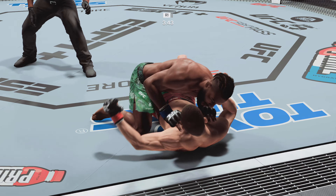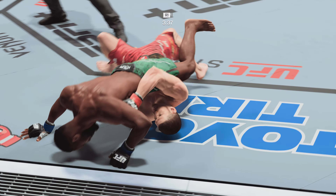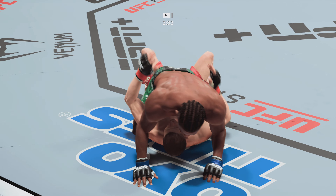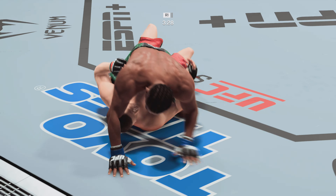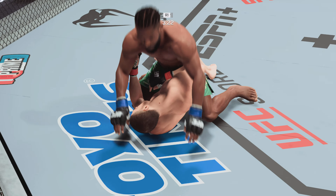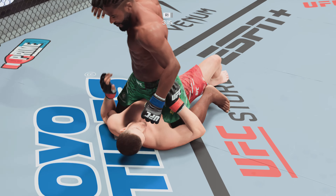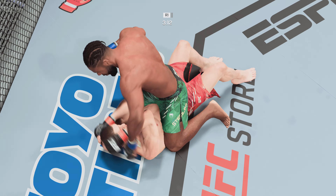He moves into half guard. The guard pass is starting to pile up — right away he takes the far side under him. Look for damage from the top to come now. Dominant position here, he's got the full mount. A lot of different ways he can go — maybe try to find an arm bar or just get the ground and pound. He can attack submissions, but those submissions will open things up.